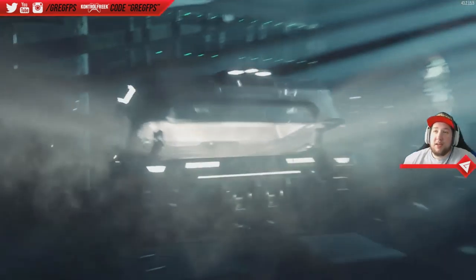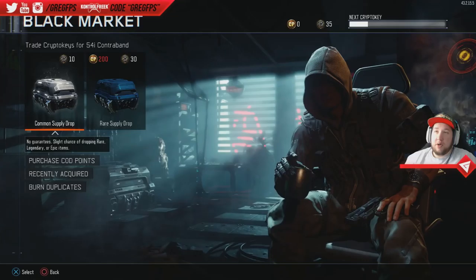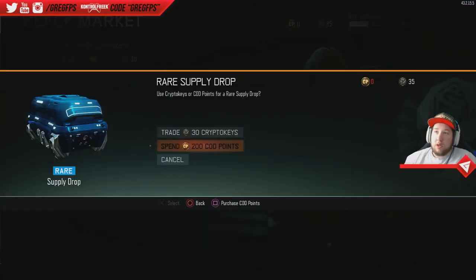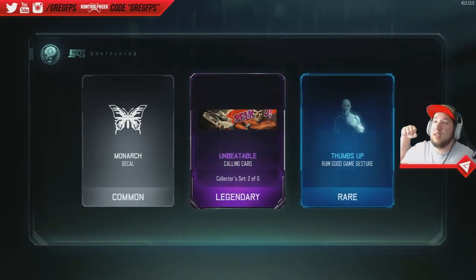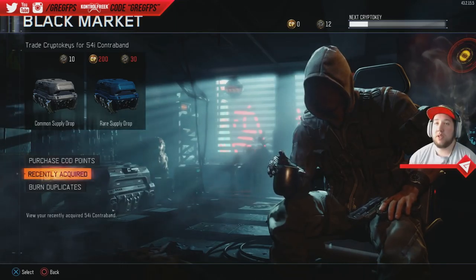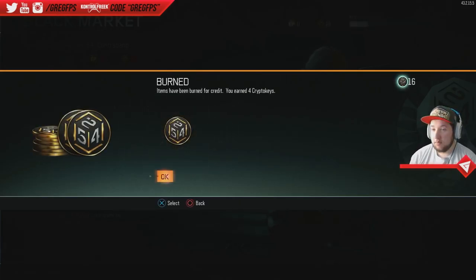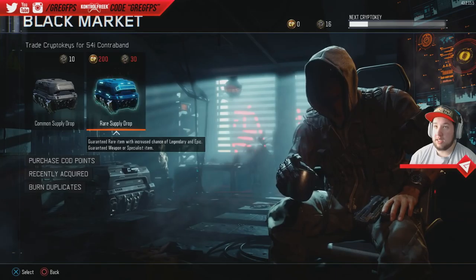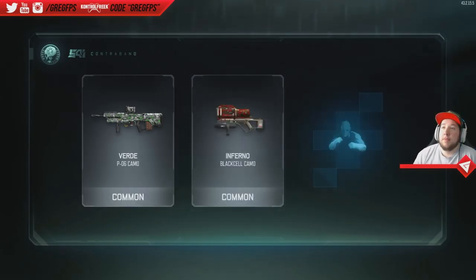Dang it dude, I saw so many legendaries back there, just wasn't pulling them up. Inferno, inferno, inferno, inferno — no bueno. Let's go, last one — crypto keys, come on baby! Yes! We got the second one of a set — let's go baby! We still have 12 crypto keys because we get extra for opening the rare ones. Let's burn more duplicates. We got 16 — come on, give me something good. Wow, that is straight garbage man. I don't know.